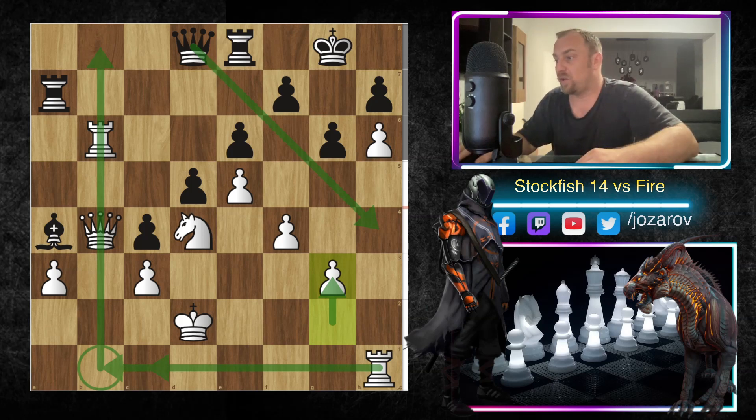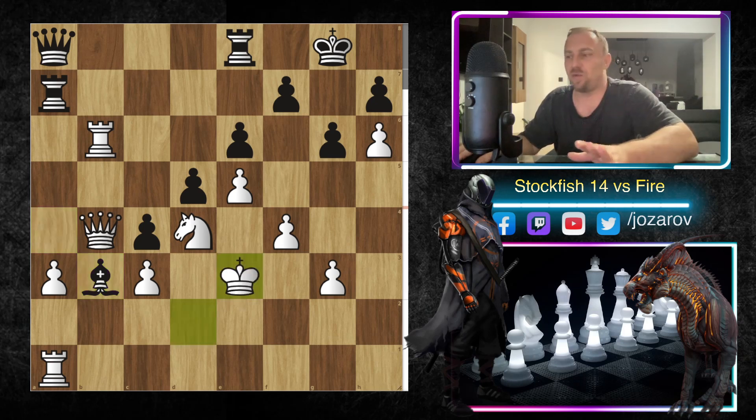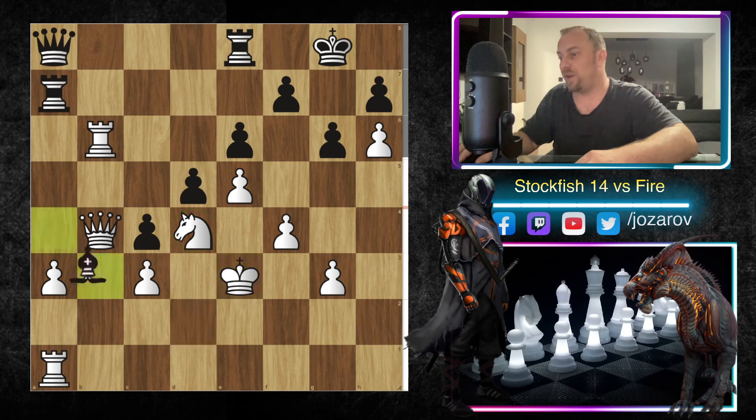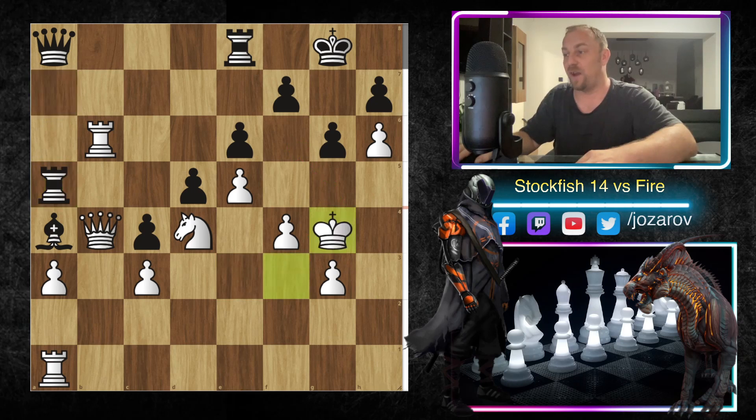Queen to a8, rook to a1, and now the idea bishop to b3 appears — but Stockfish doesn't want to trade a very powerful knight for such a bad bishop. Really great by Stockfish. Then rook to e3 — pardon me, bishop to a4 — and now king to f3. Look, Stockfish is attacking the opponent's king with its own king! This is the path Stockfish is hoping for. We have rook to a5, king to g4.